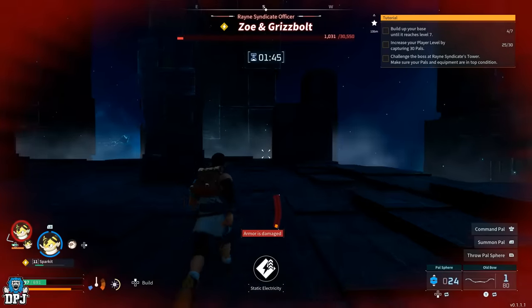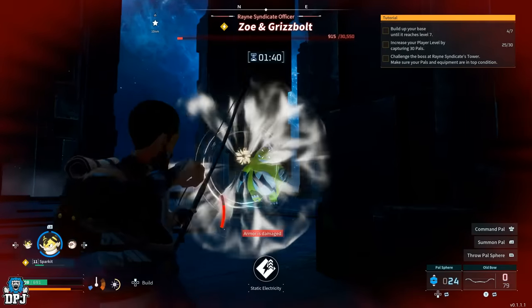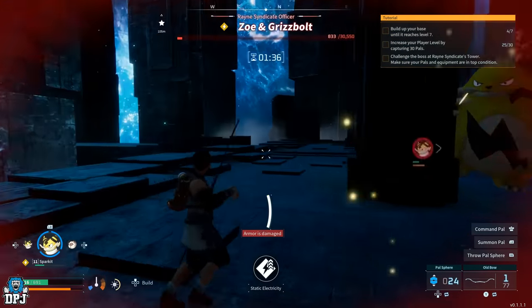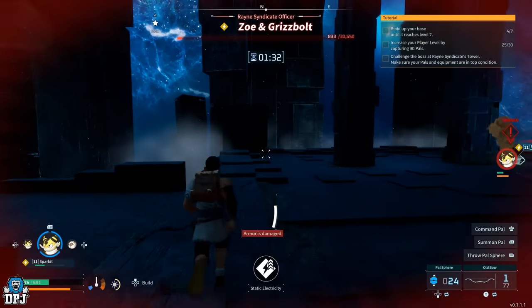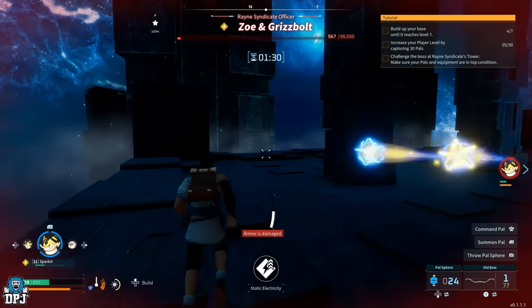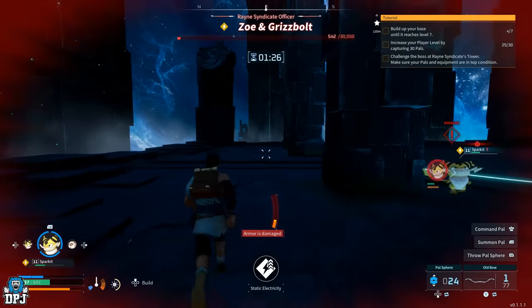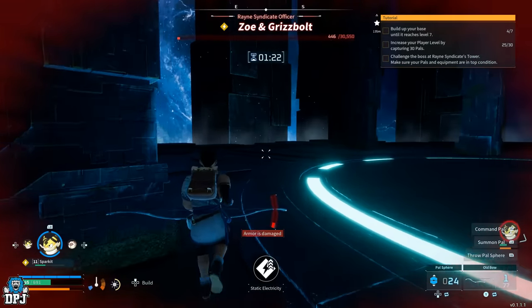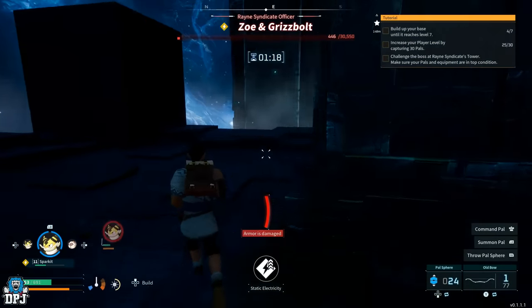The trainer boss fights — I'm not sure if these are repeatable — but the first one you come up against isn't too bad as long as you're around level 20 or so. The larger world boss fights can be a little more tedious, but you've got to do what you've got to do. The game is all about progressing and leveling up, making those pals more powerful, and these bosses are what you need to work towards.